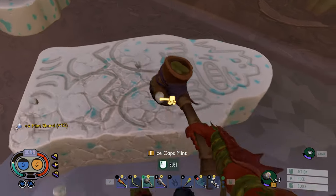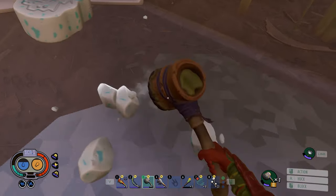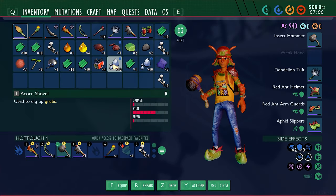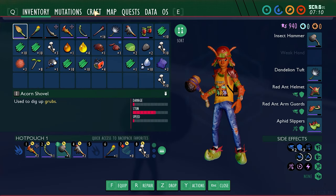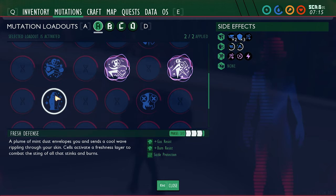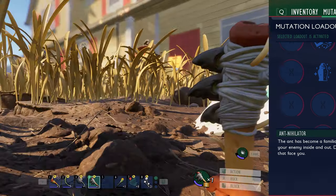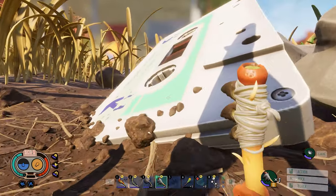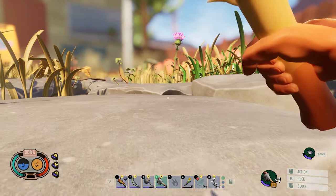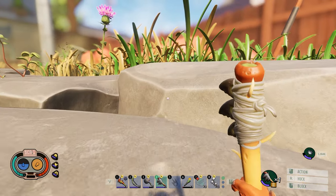I think I'm gonna eat ten of these — I think that gives me a mutation. If not, then I'm just wasting them. But we'll see, because this gives me twenty so I can try to eat ten. Did it give me it? Fresh defense. Perfect. So this gives me gas resistance, burn resistance, sizzle protection. This side of the map is hell from what I've noticed. There's always something ready to kill you, and bigger than you. I got a pretty good run to get over here.